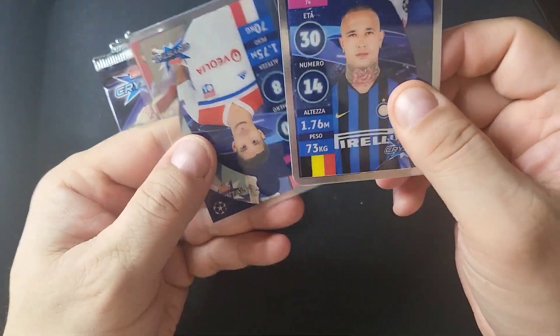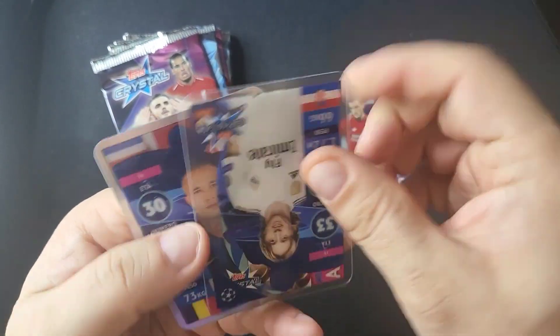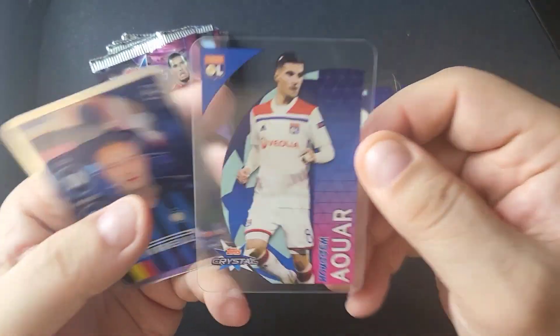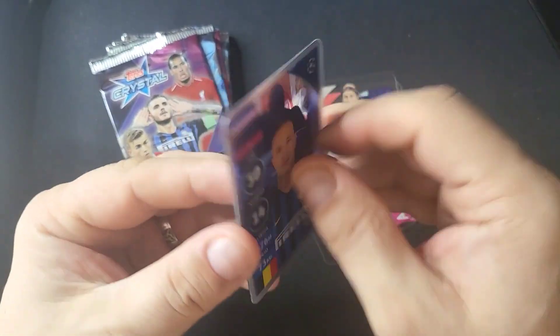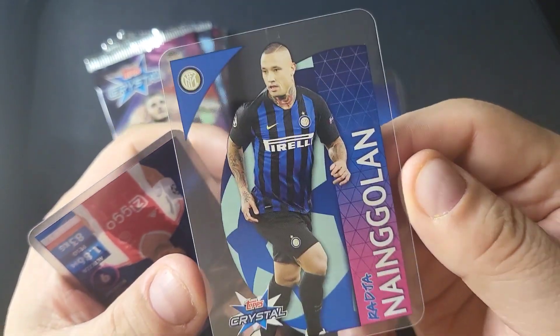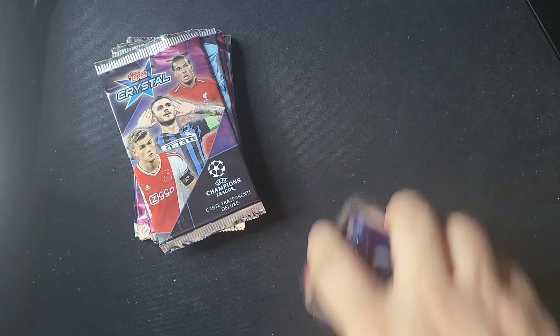Andrew Robertson here. I think this is Luka Modric — that's a good one too. There's a rookie I can't remember how to pronounce but I've seen those sell well. Radja Nainggolan, Klaus-Jan Huntelaar. Alright, six packs left.